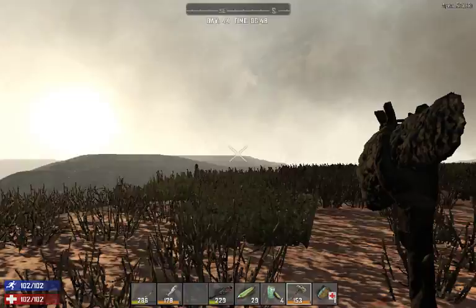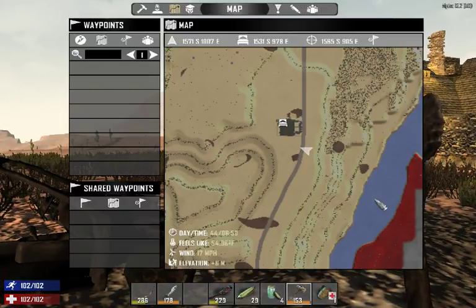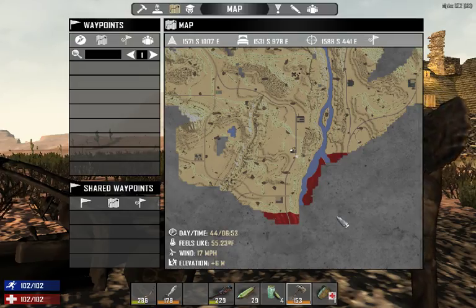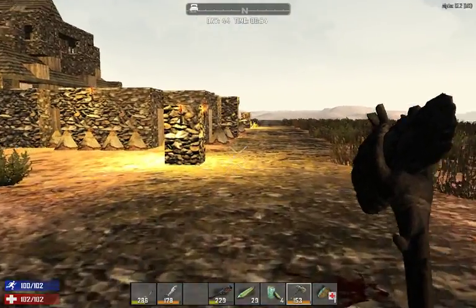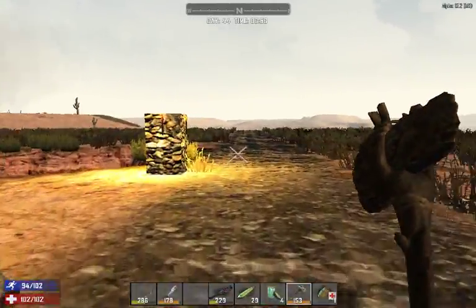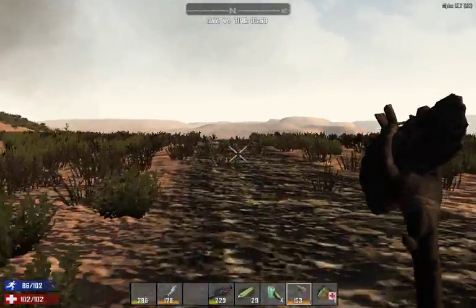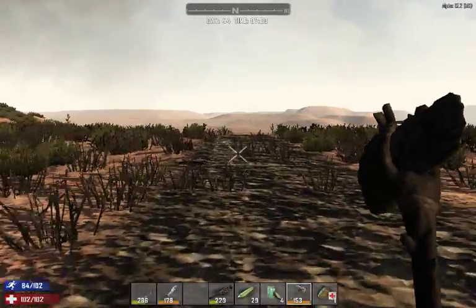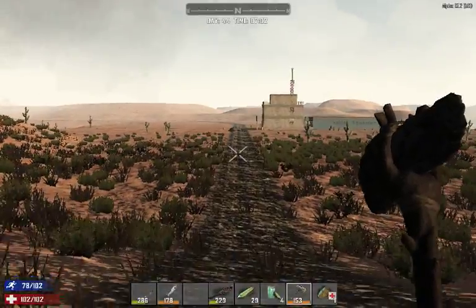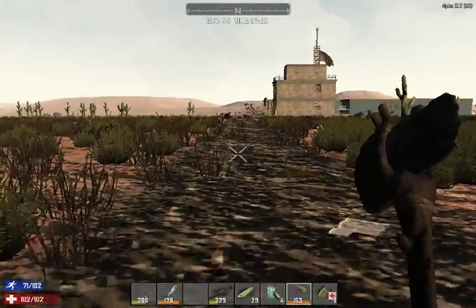We're going to get back into this. I think we should go to the military base — that's where I think we should go. I fixed up our place a little bit, fixed some of the spikes, put up some doors, upgraded some doors, and leveled up my knife skills because why not?